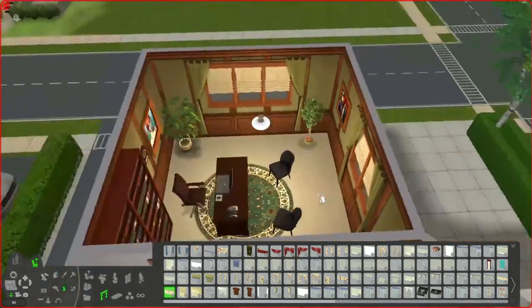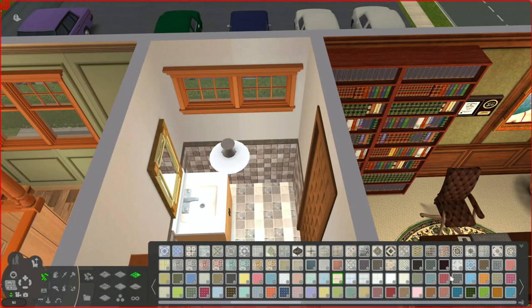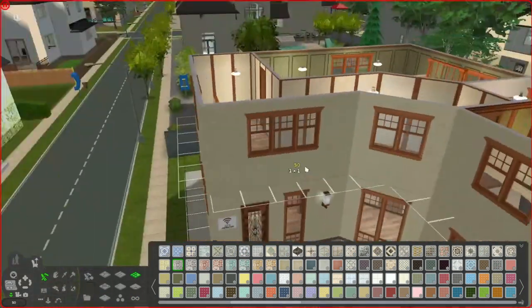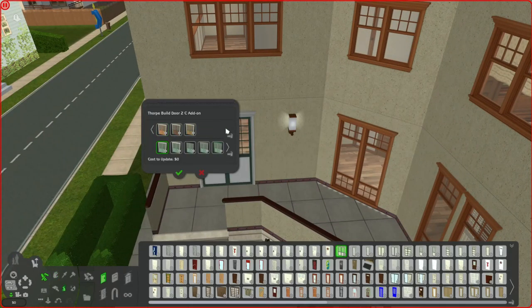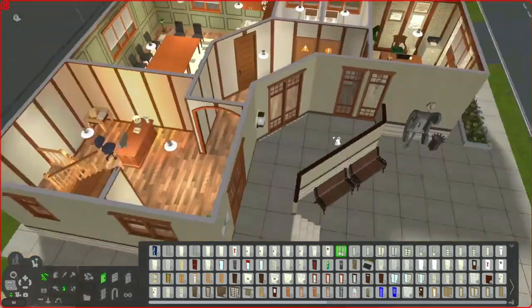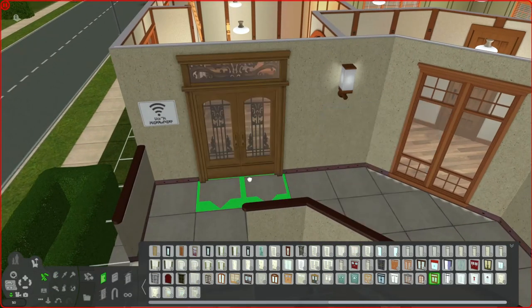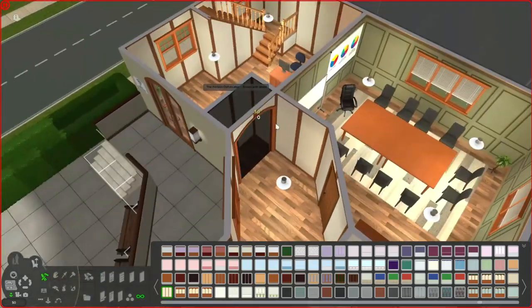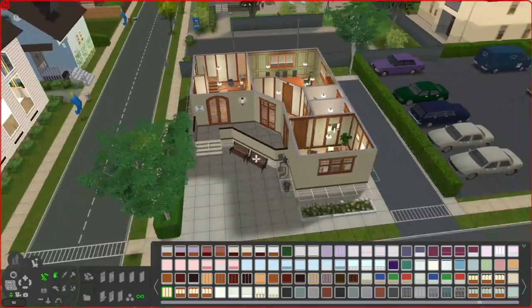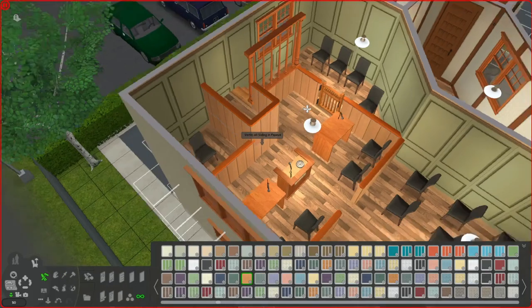I really loved using warmer-toned woods in this lot. I tend to fall into doing too much white and black, so I enjoyed using some warmer tones here. We're coming to the end of the speed build portion and jumping into some play testing on the lot — we're going to test out the courtroom basically, see how it works, and I'll see you guys there.